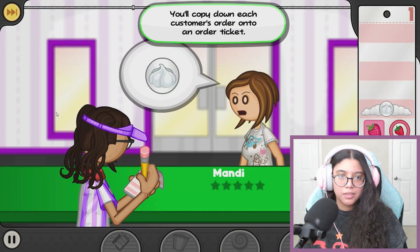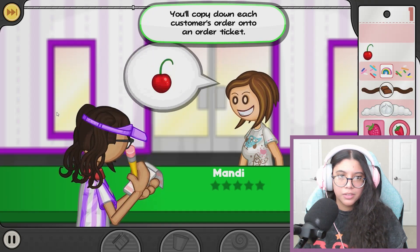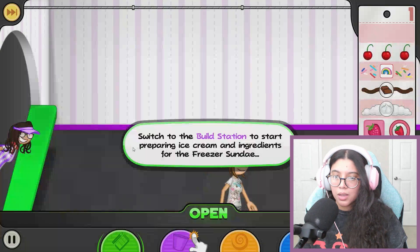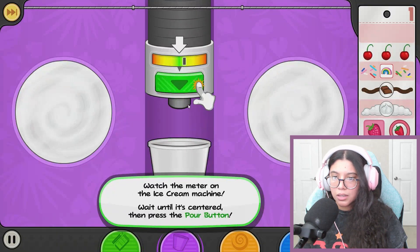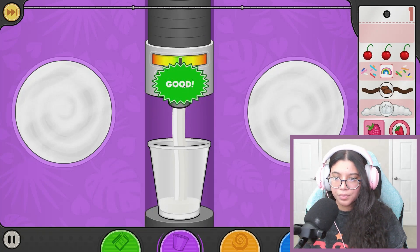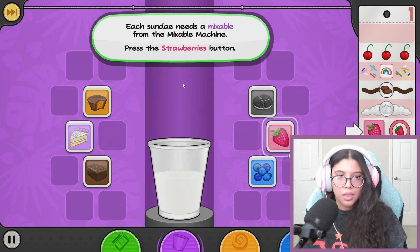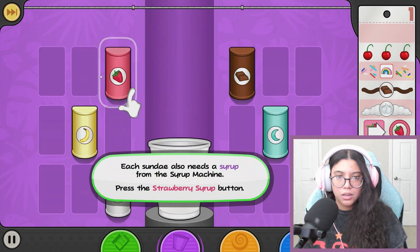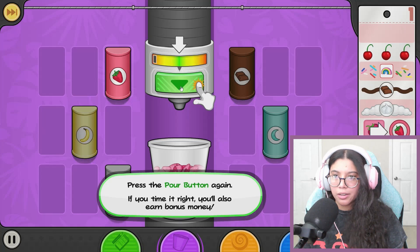So you'll copy down each customer's order onto an order ticket - wonderful. It's a lot of ingredients! We're gonna build it. Watch the meter in the ice cream machine and wait until it's centered and green. Everything has to be centered then.